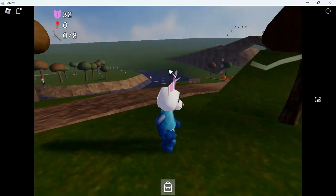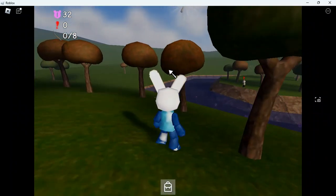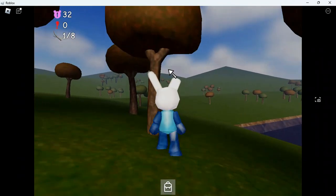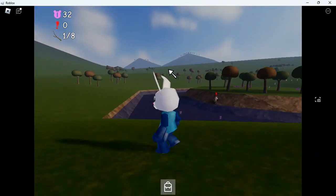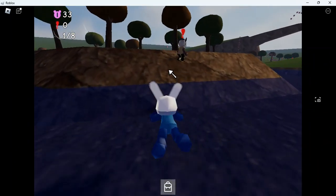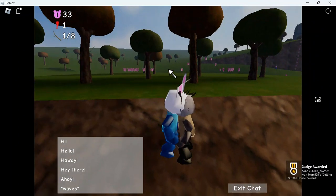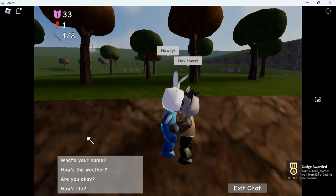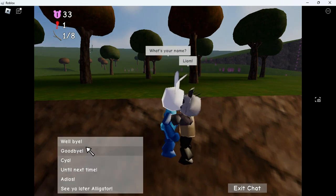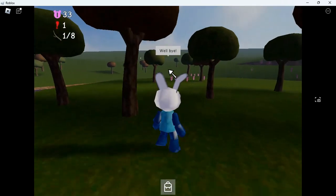I don't know what a stick means in this game. That is a sick-looking skin. There's a chicken bone up here. You collected drumstick — I don't know what a stick is. Are these players? No, they're not. Howdy. Hey there, what's your name? Liam. Well, bye. That gave me one exclamation mark.